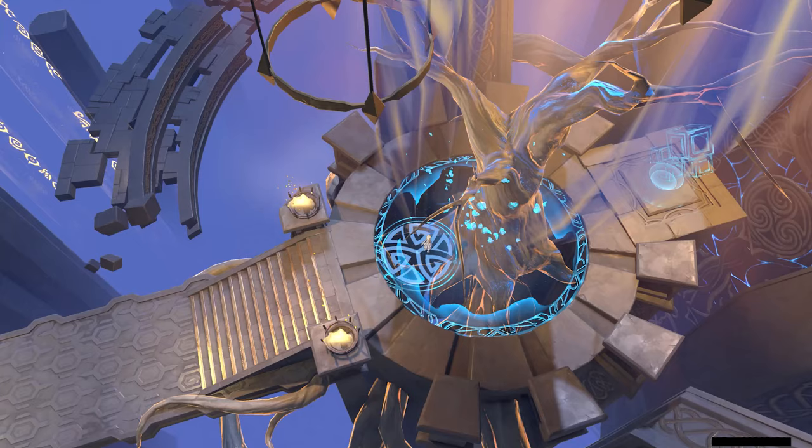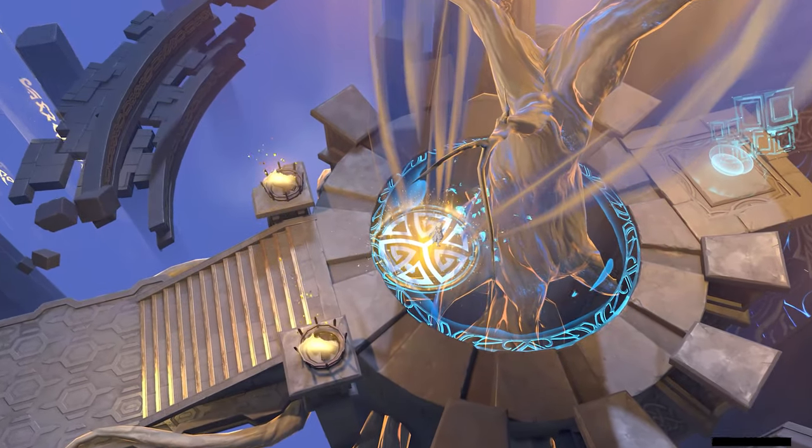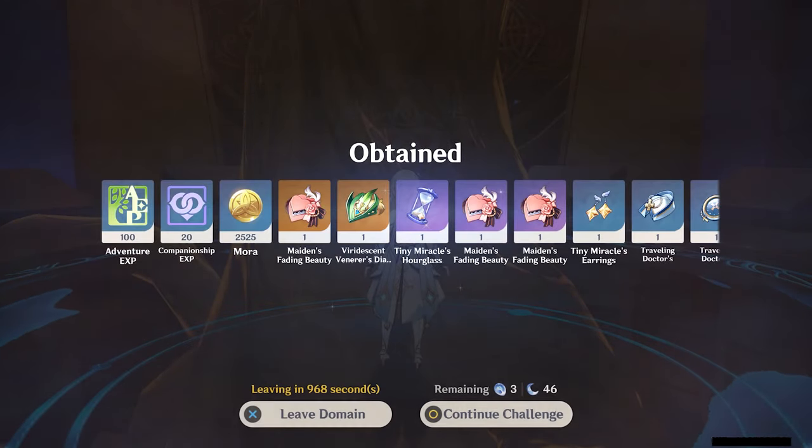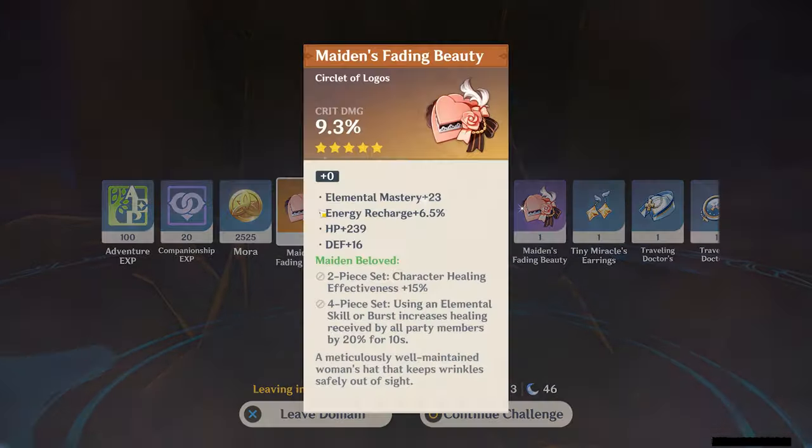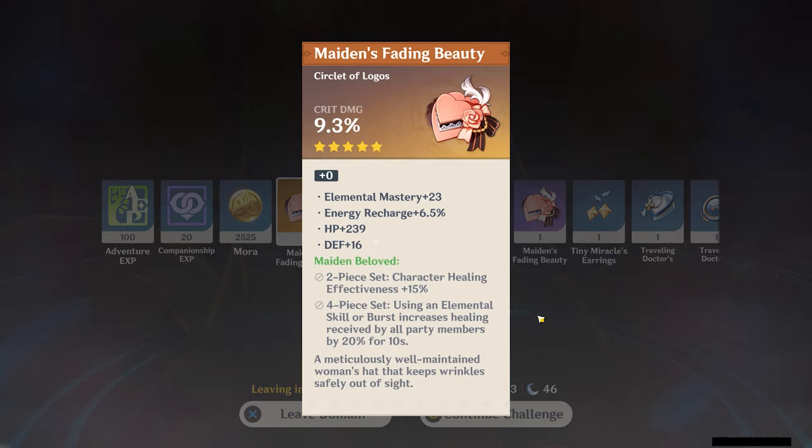Hey y'all, welcome back to another Genshin Impact video. Today I want to talk to you about the new Artifact Strongbox system that was part of the 2.0 Inazuma update. It's a process that allows you to take three of your current 5-star artifacts and transform them into one new 5-star artifact from the available Strongboxes.